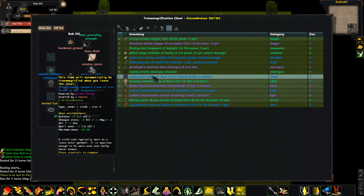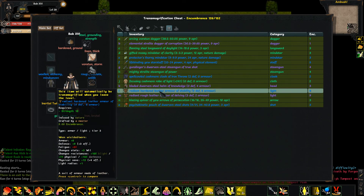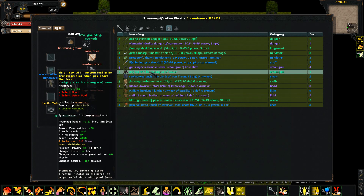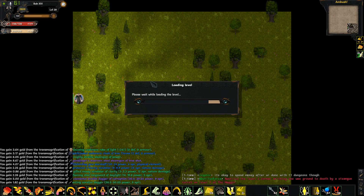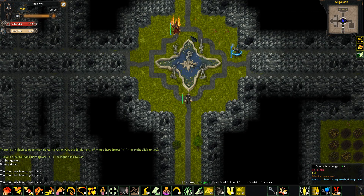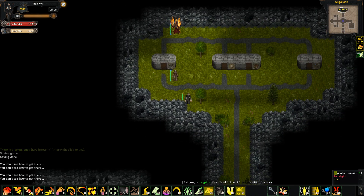Anything good on this lot? Keep my resistances thank you very much. It's got physical, blight and darkness on it — blight and darkness are some of the things we really do need. Back to the Mage City. The stocks might not change till we do Dreadfall. No, okay — we have to do Dreadfall. Fair enough.